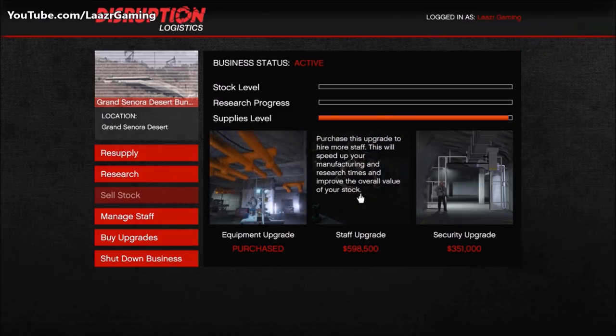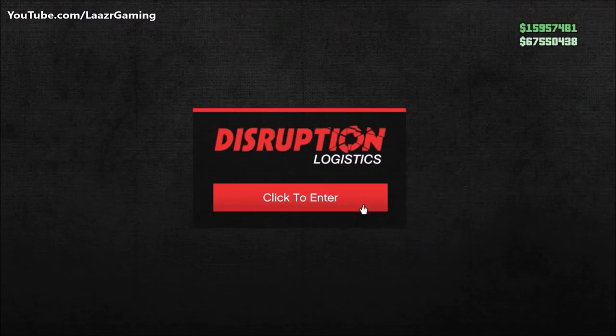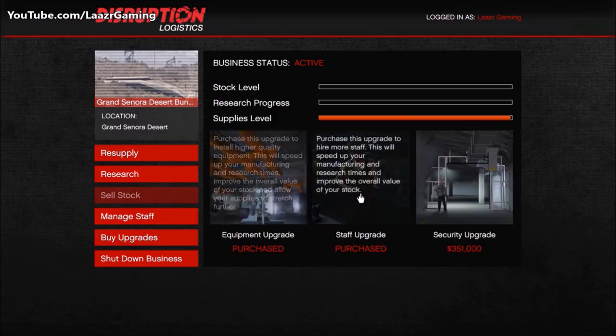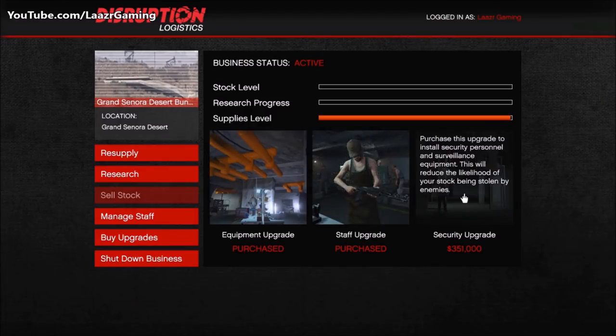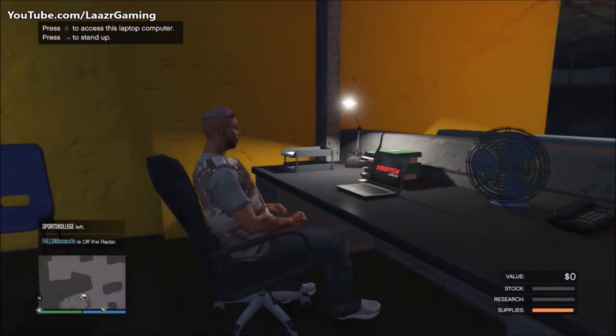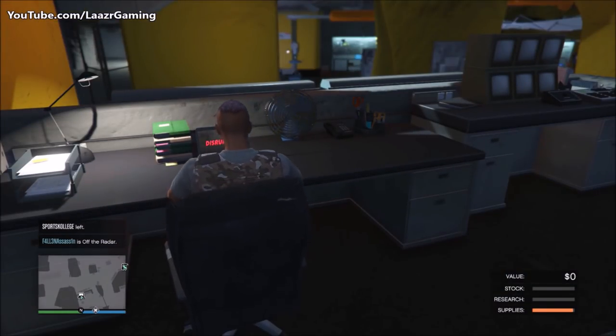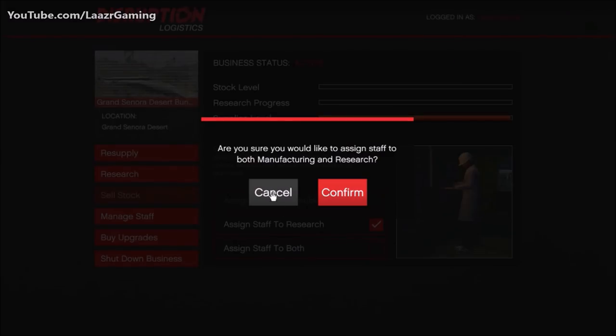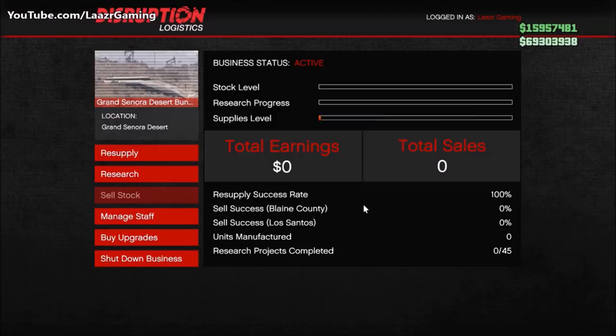You can also add upgrades to your bunker, just like biker businesses and crate warehouses. There are three: the equipment upgrade gives you a higher sale price overall; the staff upgrade increases the speed your staff research items and create stock — definitely buy this because filling these bars takes a very long time; and the security upgrade reduces the likelihood of NPCs attacking your business, though it's the only upgrade that doesn't affect your sale price or production time.